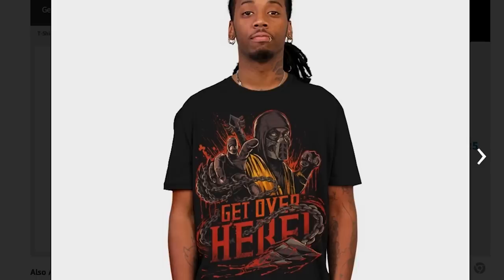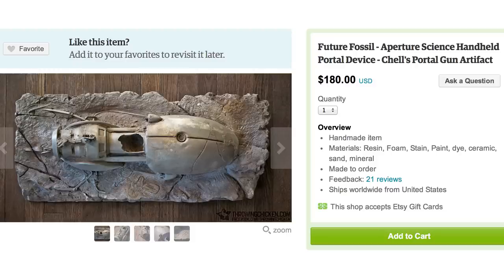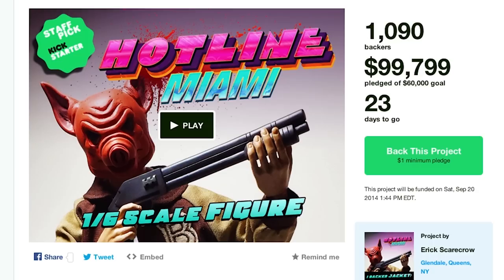Or maneuver into something a little slimmer with Attack on Titan Scouting Legion Leggings. Finish it with a Mortal Kombat shirt. But let's dust off that Portal Gun fossil and teleport someplace warmer like Hotline Miami figures.